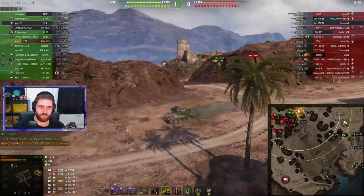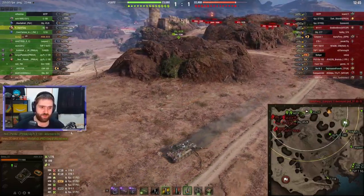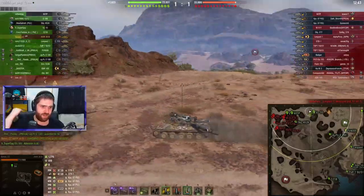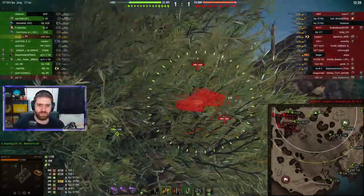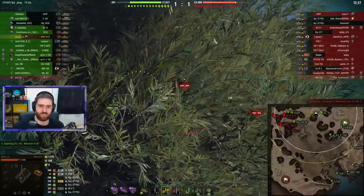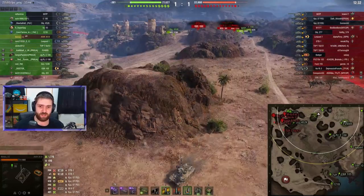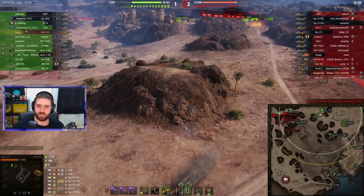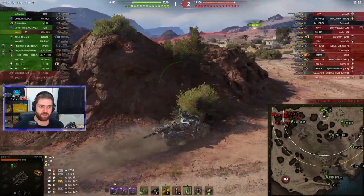Benso has already lost a lot of HP — 1130-ish HP lost already, unfortunately trying to go after those people advancing towards that northwestern corner. They are sending a lot of vehicles over here. It's 9 enemy vehicles against 3 ally vehicles. This is not looking good. Benso did set on fire, and the enemy team is just overwhelming Benso's team at the moment.